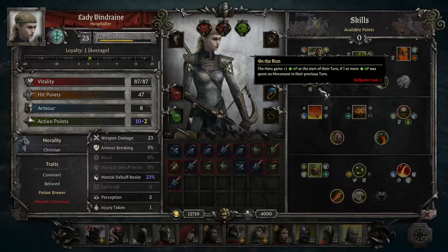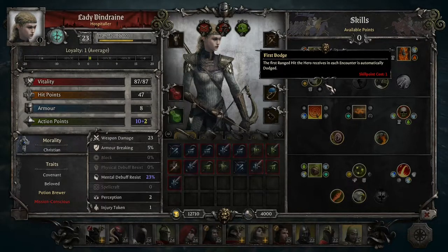On the Run is an upgrade where the hero gains plus one AP at the start of their turn if five or more AP was spent on movement in the previous turn. Then there's First Dodge: the first ranged hit the hero receives each encounter is automatically dodged. As mentioned, there are ways to both reduce and completely avoid damage from ranged attacks, though First Dodge only works for the first hit.